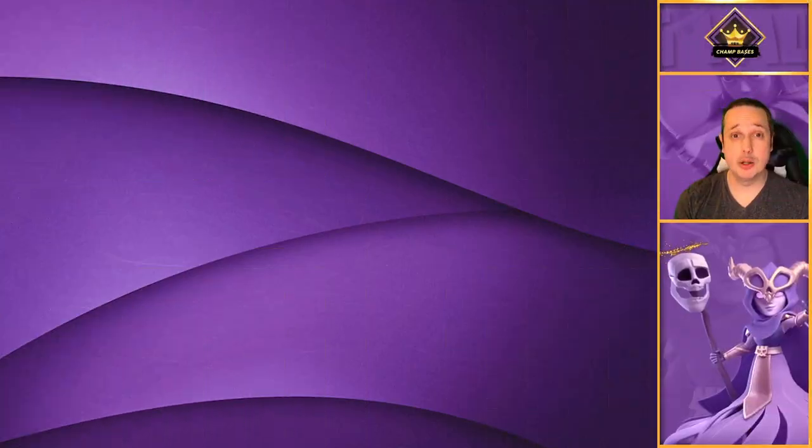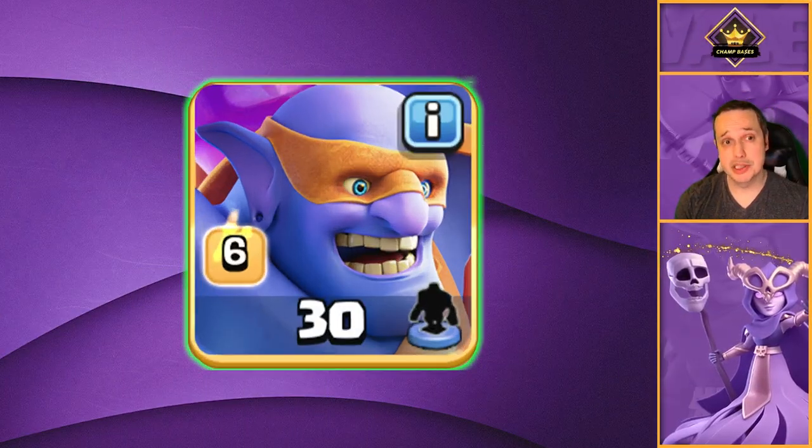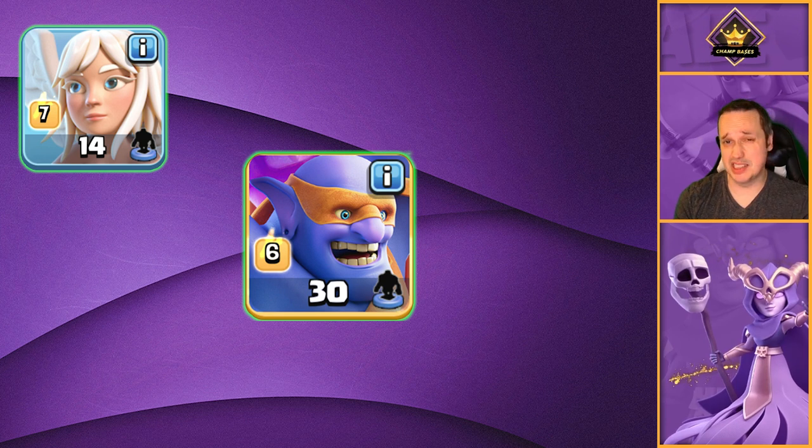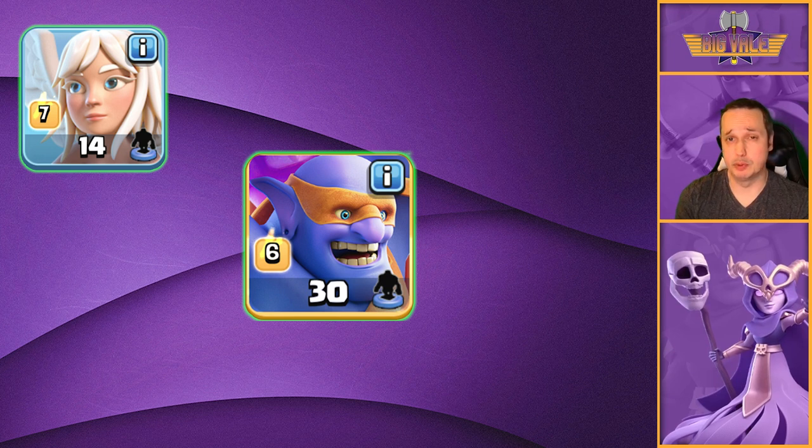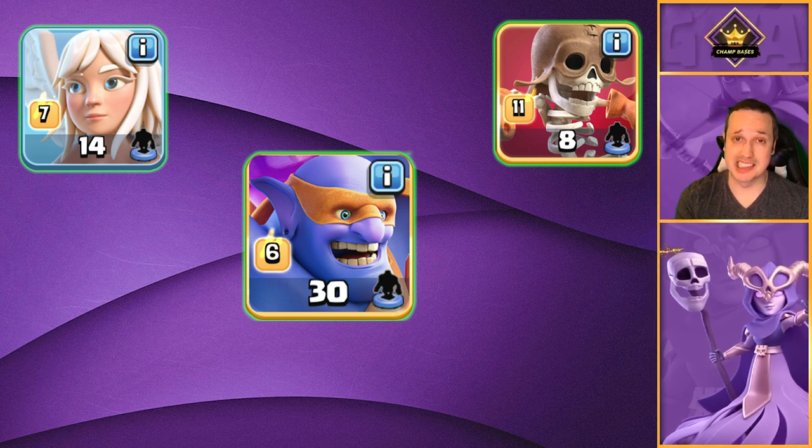So in this army comp, we've got our four Super Bowlers, five healers - kind of standard stuff you'd expect to see in a Super Bowler Smash. We've also got Super Wall Breakers - we don't mess around with normal Wall Breakers, we're past that.